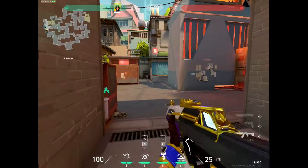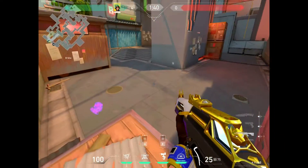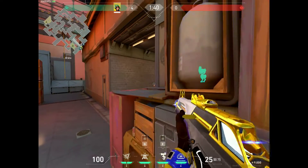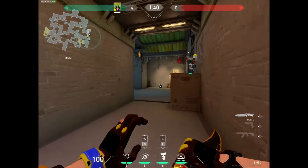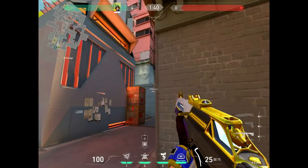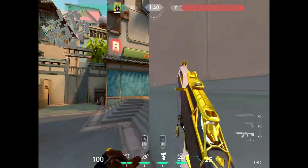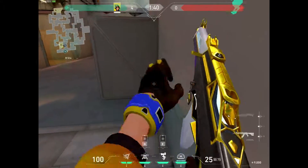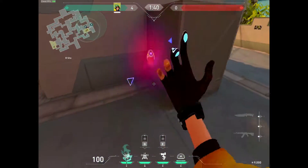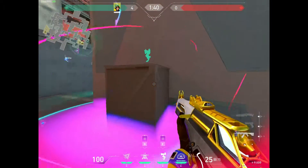Someone might play right here, so the Alarmbot will kind of trigger it and you can get the pick. Once Heaven is smoked right there, you can place one right there to cover Heaven for you. Plant right here — like I said, you plant right here, you can put an Alarmbot right there and it will damage your opponent.